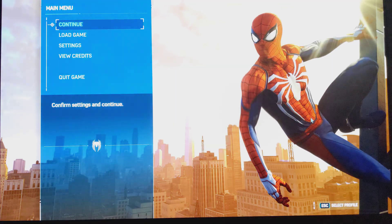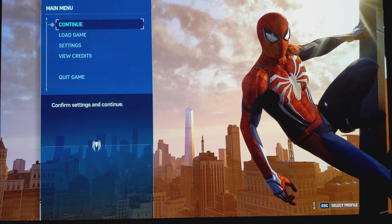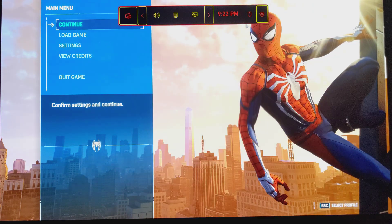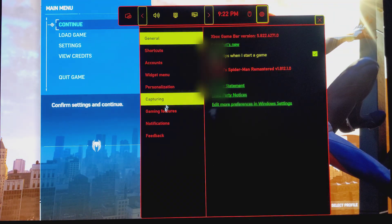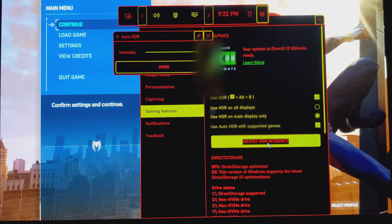The way you set that up depends on your TV. When you open the game, press Windows+G to bring up the Game Bar. Click on Settings, go down to Gaming Features, and select Adjust HDR Intensity.